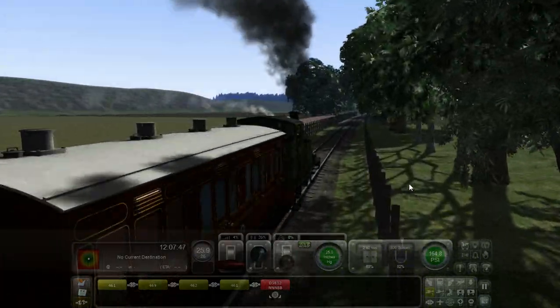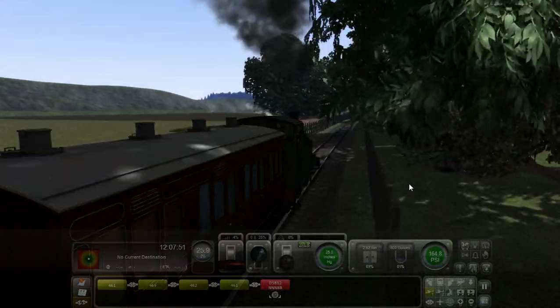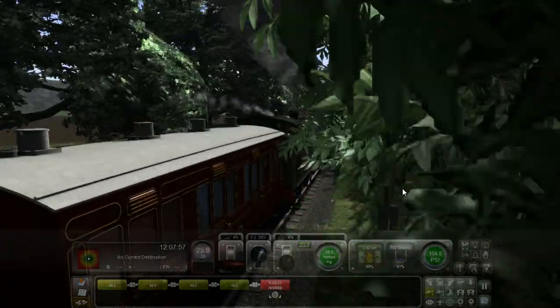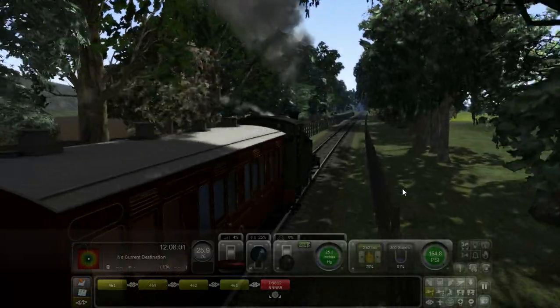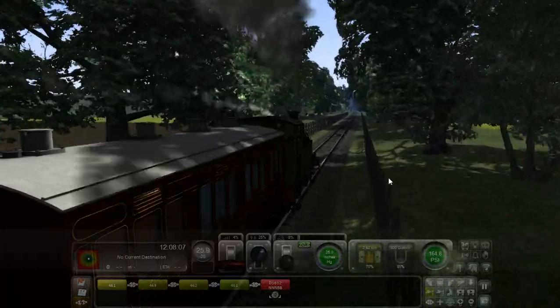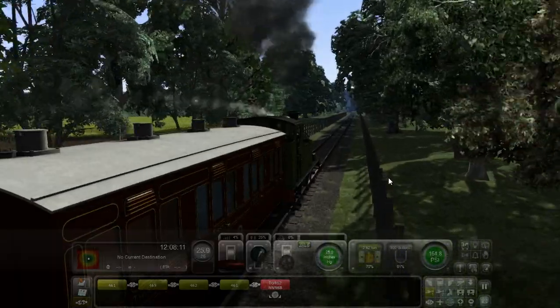This line, speed-wise, I don't think it ever exceeded more than 25 miles an hour. This was due to it following the Mule river slash stream, and there were some very tight curves on it, so locomotives weren't allowed any faster on the line than 25.